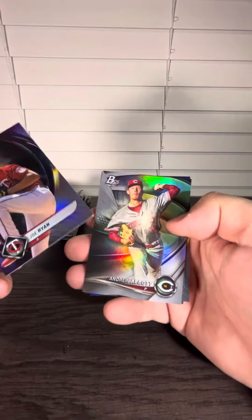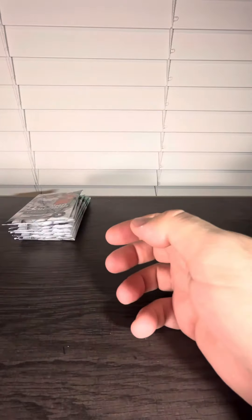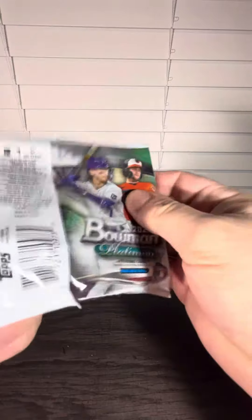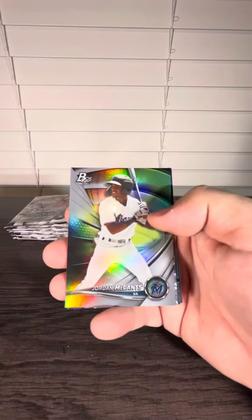I think we've got Joe Ryan leading us off — rookie card. Andrew Abbott, Prospect. Stephen Kwan, rookie. Jonathan India. We've got the J-Rod we were looking for! We've got a Prospect card, Jose Ramirez, Lewis Robert, Ronald Acuna Jr. — some nice cards.